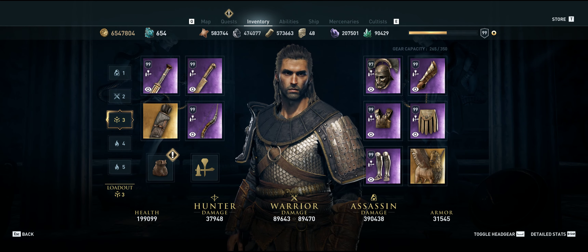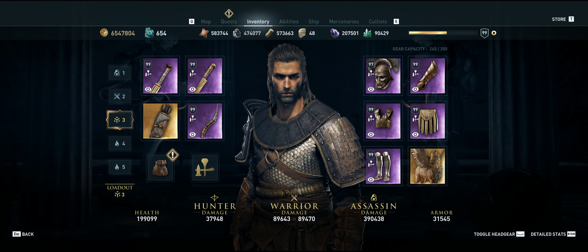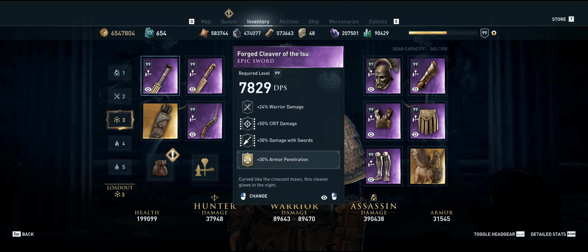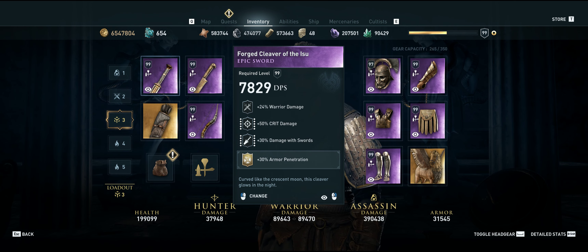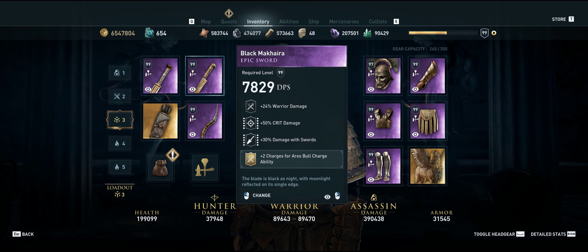For this build, we are going to use two Perfect Warrior Swords. Since a Witcher also typically carries two swords — a steel sword for regular encounters and a silver blade for the more supernatural ones — which we are going to emulate. For our primary weapon, our silver sword, we have warrior damage, crit damage, damage with swords, and we are going to engrave armor penetration on it for maximum damage. For our steel sword, we have the same warrior damage, crit damage, damage with swords, but we're going to engrave the plus charges to Bull Rush ability on it to simulate the Witcher signs, which I will show you later on.